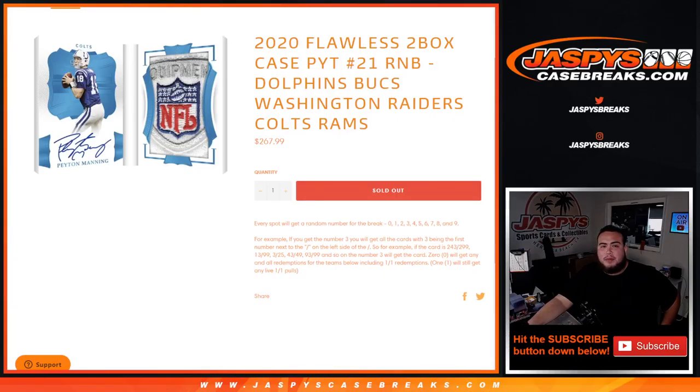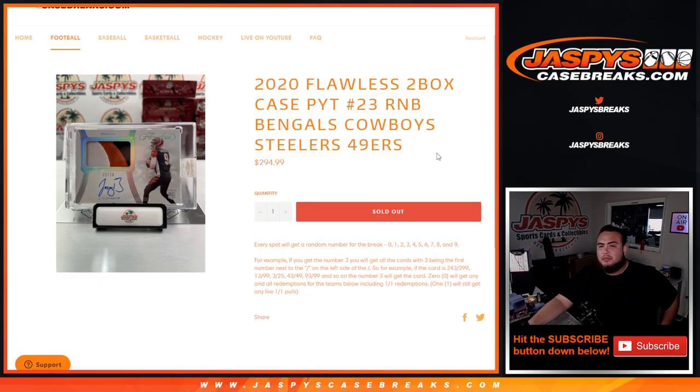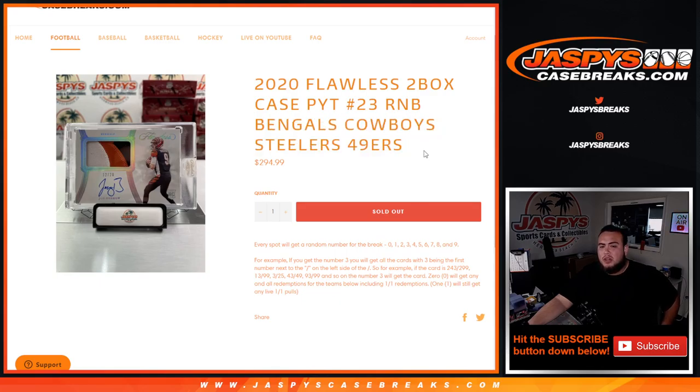What's up everybody, Jason for Jaspi's Case Breaks. We just sold out Flawless with this last little R&B randomizer here for bigger number 23, that includes the Bengals, Cowboys, Steelers, and 49ers. You get a piece of all of these teams from this specific break random number block style.